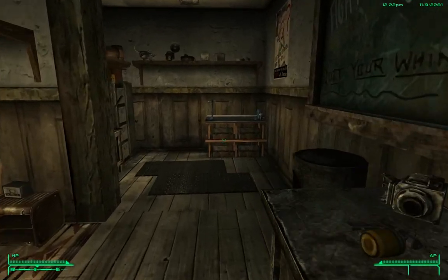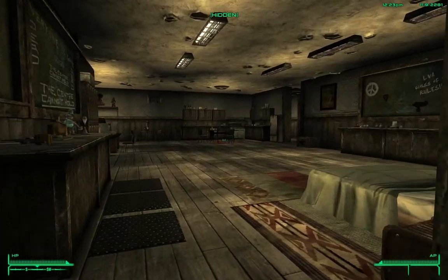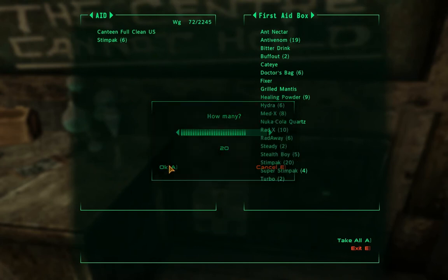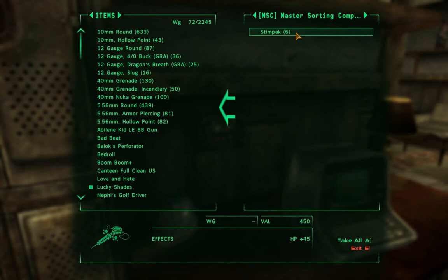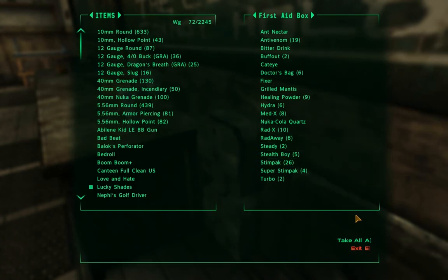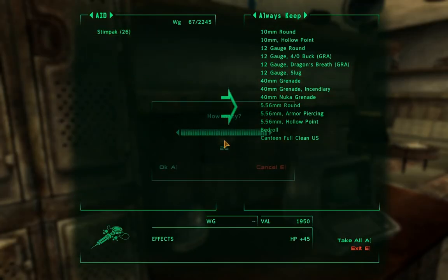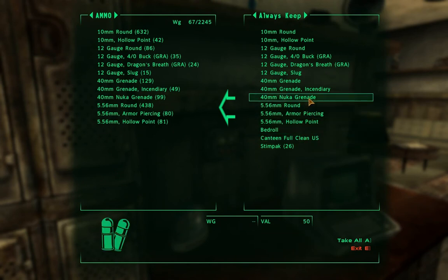By default, stem packs were going to the workbench, but I want them in my first aid box. Open the workbench storage, get my stem packs out, put them in the first aid box. Go back to the IQM, process inventory, and now they should sort into the first aid box. Then go to 'Quota Levels and Samples,' 'Consumables to Keep,' and add stem packs so they always remain in my inventory.